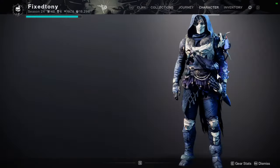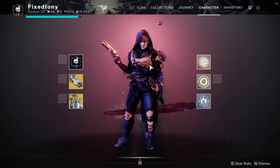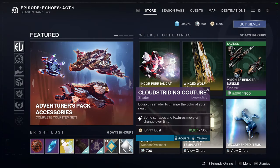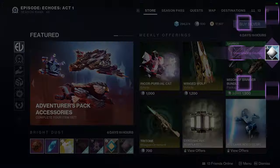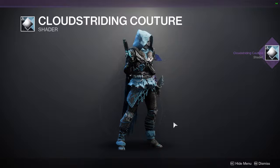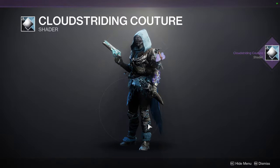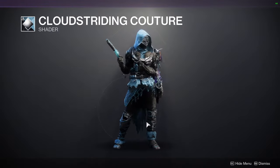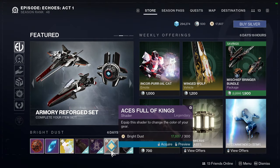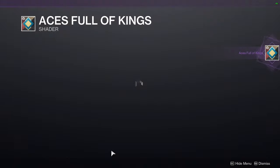Let's go to Eververse. We have Cloud Striding Couture — I'll pick that up real quick. I don't mind this shader. It also goes really well with that Titan helmet we just looked at, so I'd definitely pick it up to combine with that. Aces Full of Kings — this should be an interesting shader.